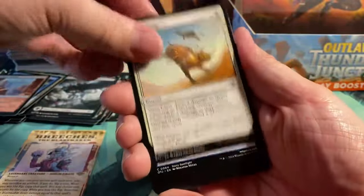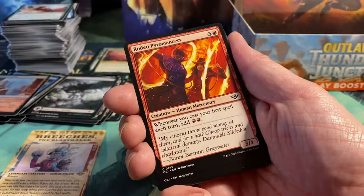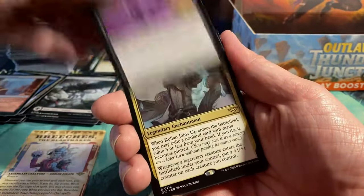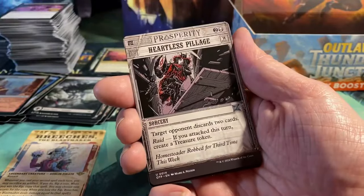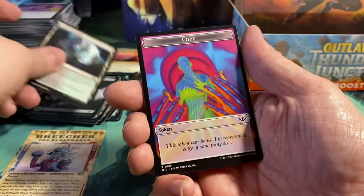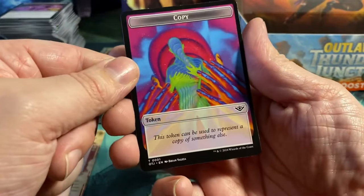Let's go back. Giant Beaver, Fake Your Own Death, Return the Favor, Outcast Greenblade, Unfortunate Accident. Callan Joins Up as a rare, and then Heartless Pillage. Then a foil Conjured Pylons, a Festering Gulch, and a Copy Token — I like that one, really nice.